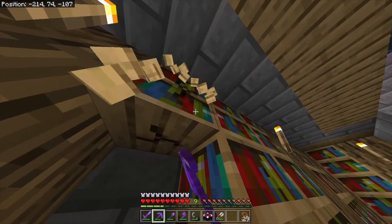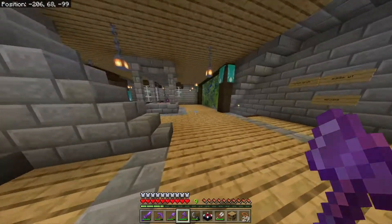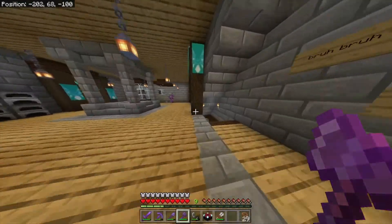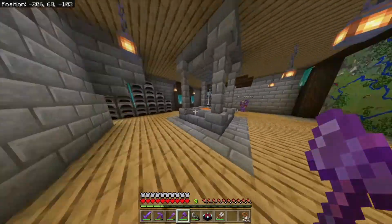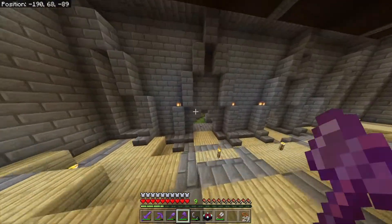All right, we're starting with destroying all the interior things - this is gonna be a pain. We need to use the axe. I don't want to destroy all the bookshelves and just make them books because that's gonna be a lot of wood - it's gonna be a waste. I need like 10 emeralds.